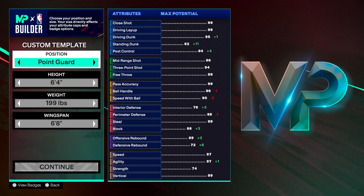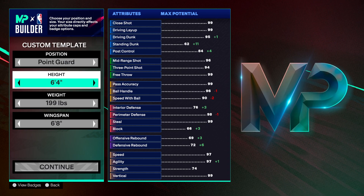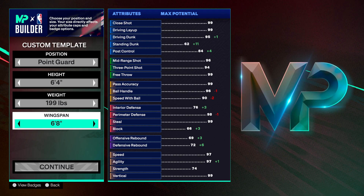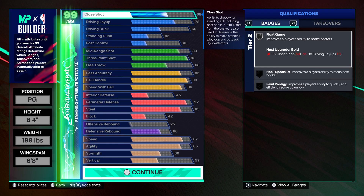This is the best small guard build in my opinion. I'm explaining what was told to me in the comments — drop a like and let me know if you like the build. So 6'4", because this was meant to be like a John Wall type build. I did sacrifice some dunk, but after seeing gameplay clips talking about defense being crazy, I just went 6'4" with 6'8" arms to get the 94 three-pointer.